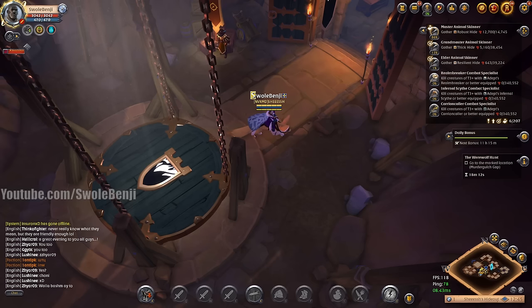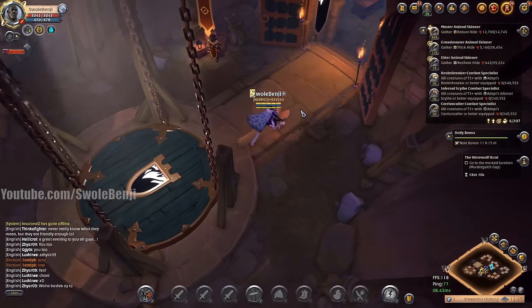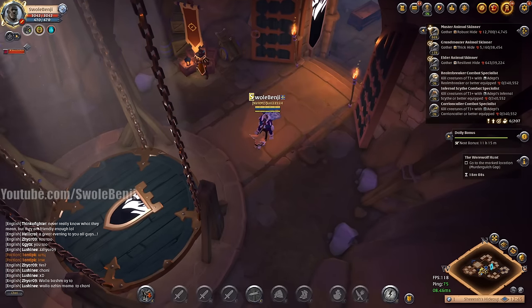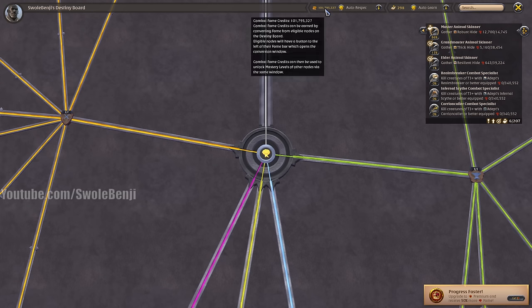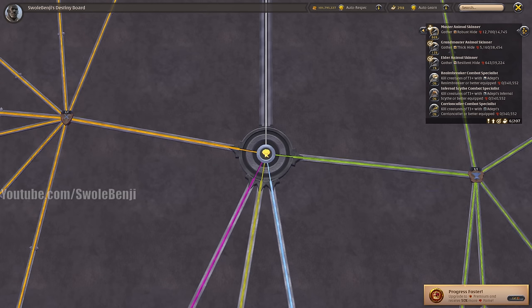Today's video is going to be fame farming in tier 8 black zone open world mobs. We're going to see how much fame per hour we can push. Right now my starting combat fame credits is 101,795,327.